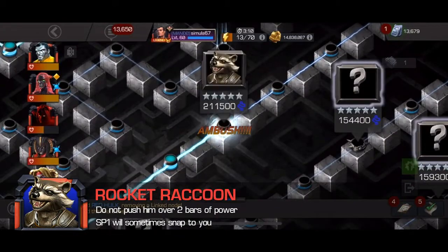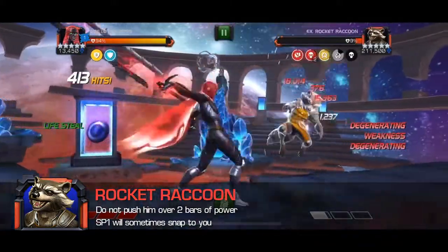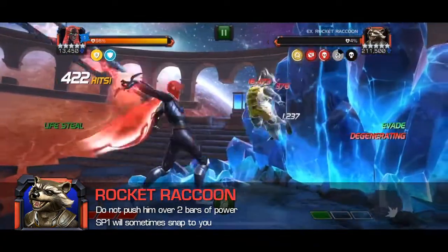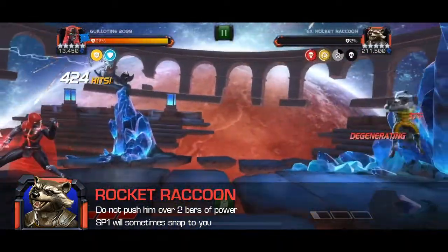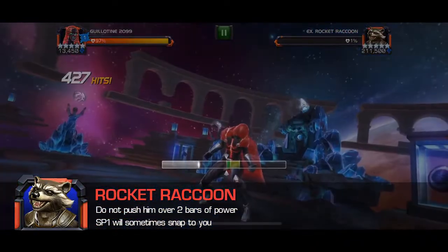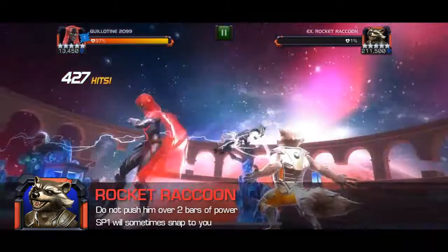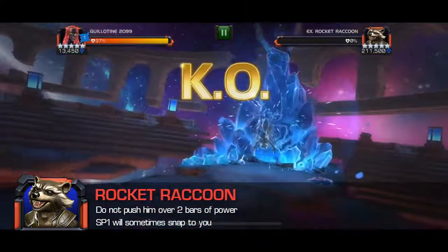On several paths, Rocket will be the last champion you fight before Maestro. His enigmatic ability is basically the opposite of Blue Cyclops — once he reaches two bars of power, he is unblockable. You can take this fight with any champion; just don't ever push him to two bars of power. If you do, you'll need to intercept or hit into his block, bait out a special one, and then counter with a heavy attack to remove the unblockable. Treat it like you would a Yellowjacket and dash back twice when trying to bait his special. This is a nice easy fight before you get to face Maestro.